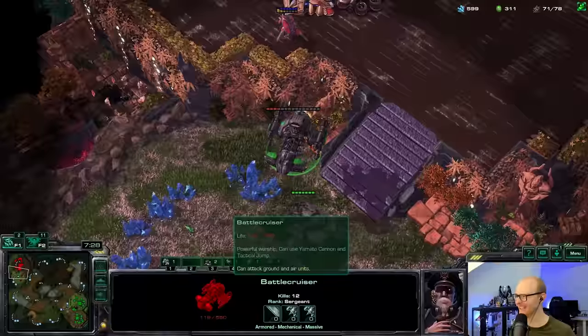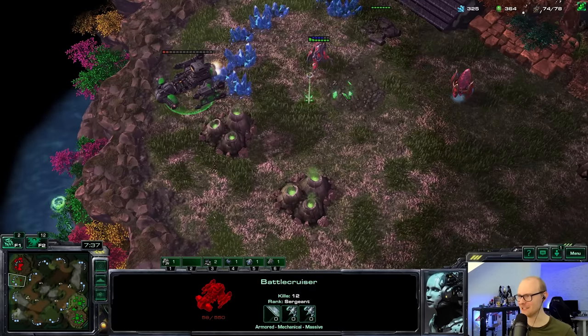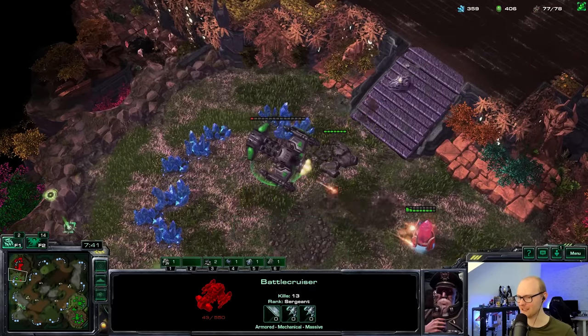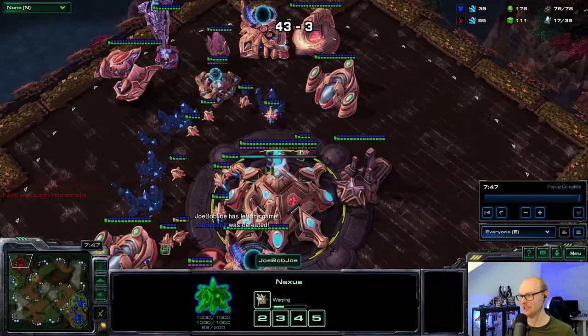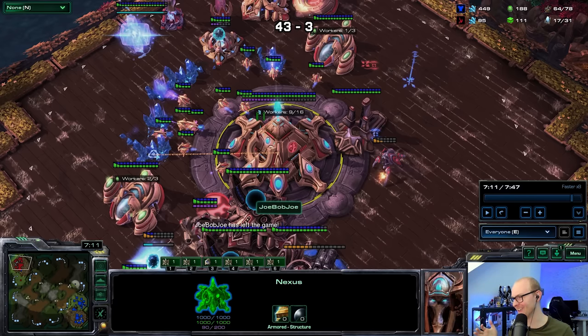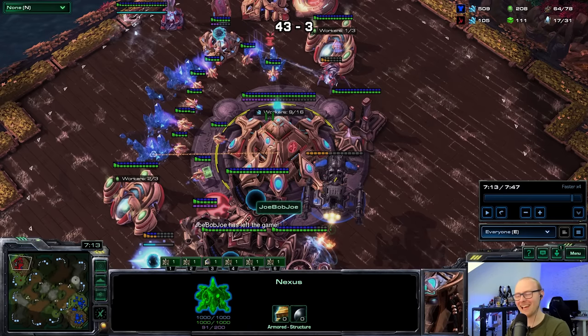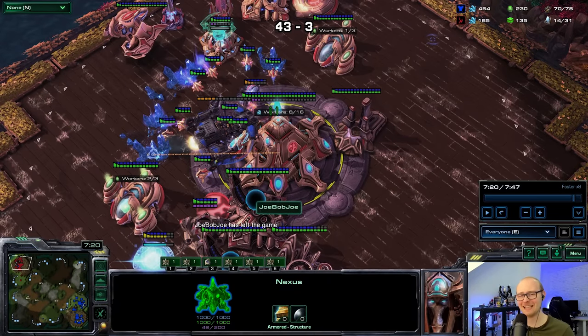I'm going to blink into his base — he's making a stargate, I don't think he can make enough to kill this battlecruiser. He does have a battery overcharge so I want to be careful — two stalkers do win against a battlecruiser with battery overcharge. He activates it now and I think he just gave away that he has a proxy nexus — I didn't see the energy go down on that one. Actually wait — I'm just blind, he didn't even use it. Fantastic game.